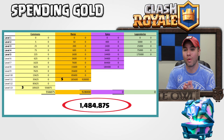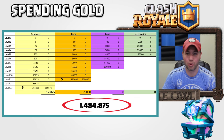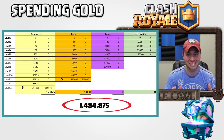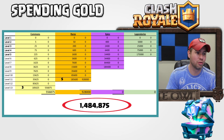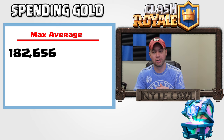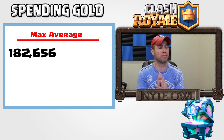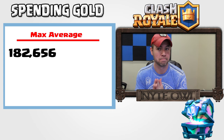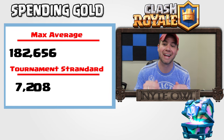It's going to cost me almost 1.5 million gold to max out my deck. I've almost spent that much in the game already, but my deck isn't anywhere near max because I've wasted gold on other cards. The average cost to max any card is exactly 182,656 gold, and the average cost to get a card to tournament standard is 7,208 gold.